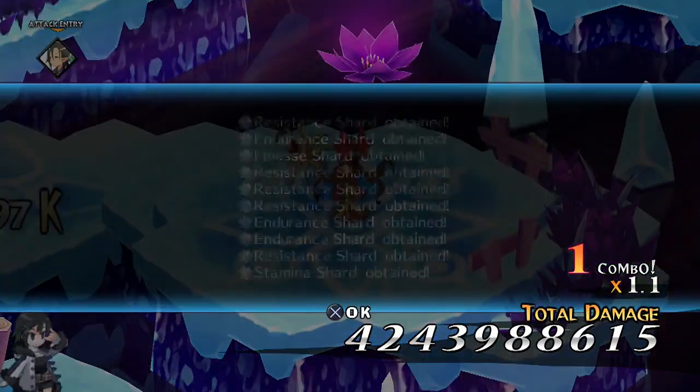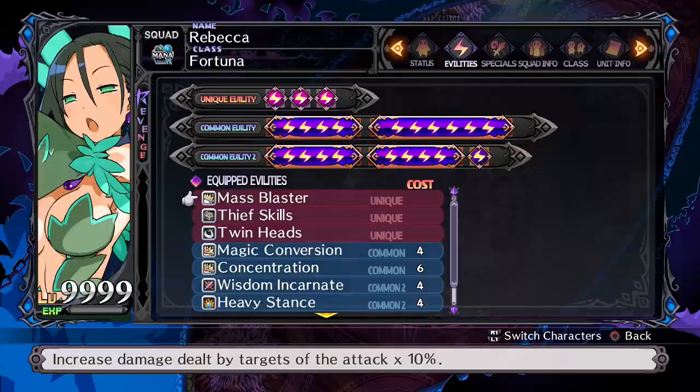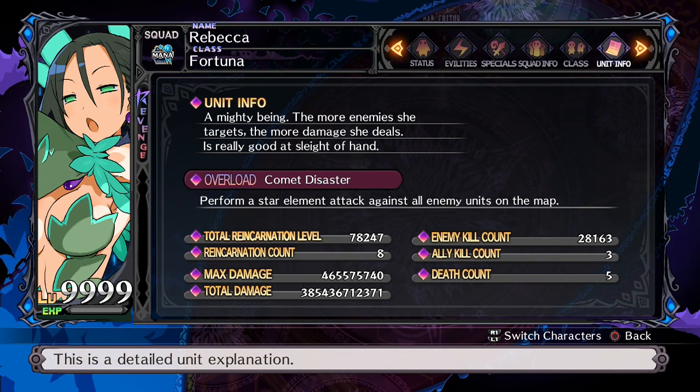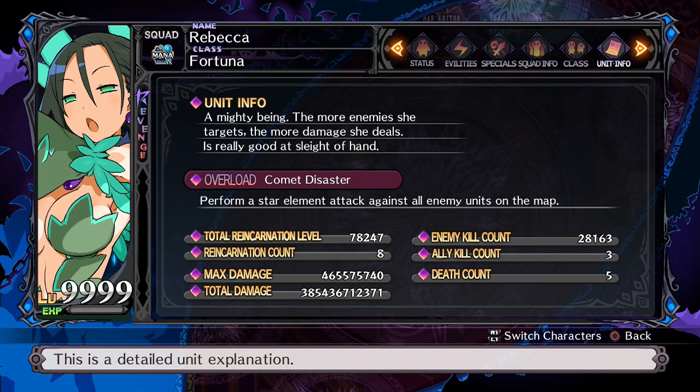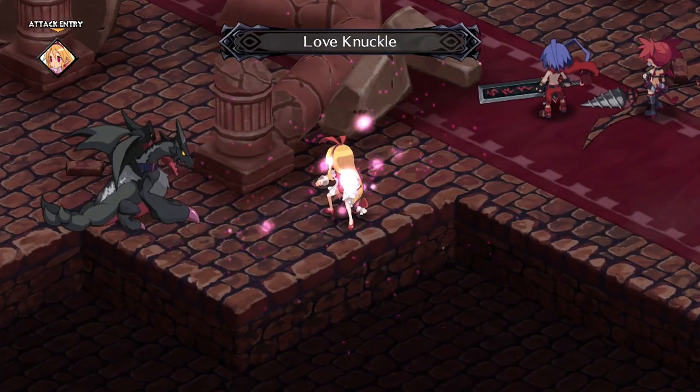She also has the Mass Blaster evility. This increases her damage depending on how many enemies are being attacked at once. This is great for a character whose purpose is to clear out massive amounts of enemies at once. There are other reasons why the Sage is the go-to choice, but we'll cover them when they come up — this is Disgaea and there are like a trillion systems of variables.